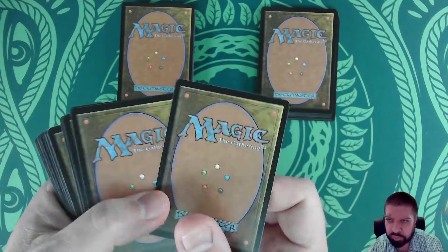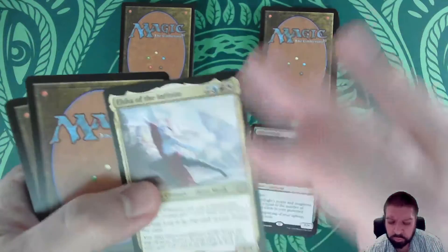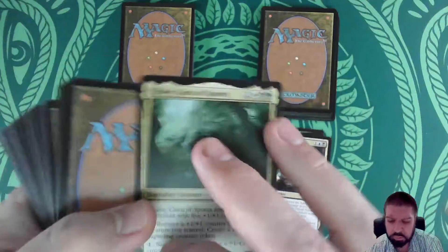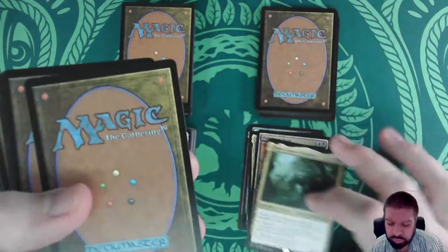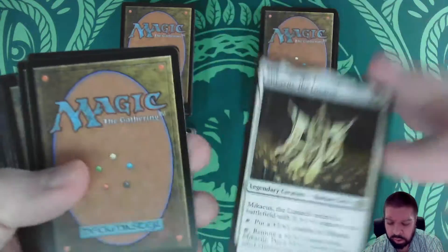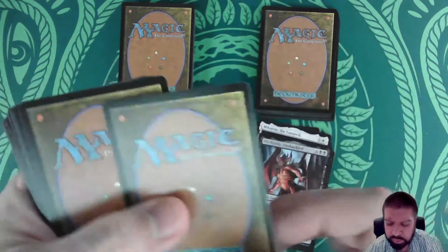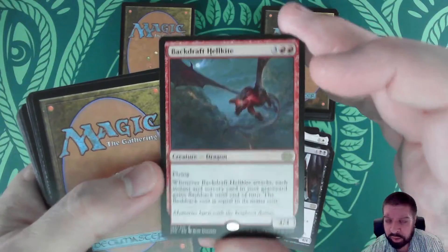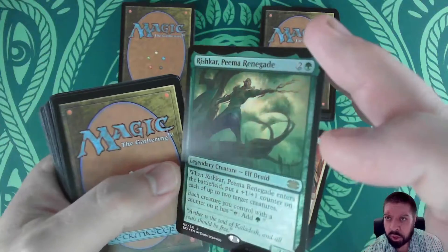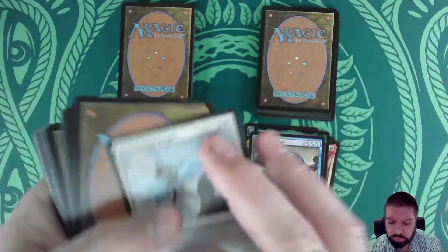Moving on to the second draft booster box. We've got: Teneb the Harvester, Splinter Fright, Elsha the Infinite, Prized Amalgam, Gaea's Cradle — wait, Gyre Guru of Spores — The Mimeoplasm, Mikaeus the Lunarch, Rune of the Hidden Realm, Ob Nixilis Unshackled, Backdraft Hellkite, Krav the Merciless, and Rishkar Peema Renegade in foil.